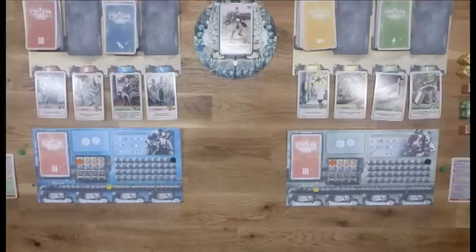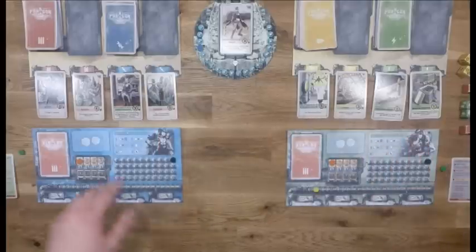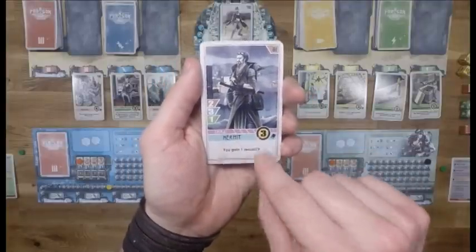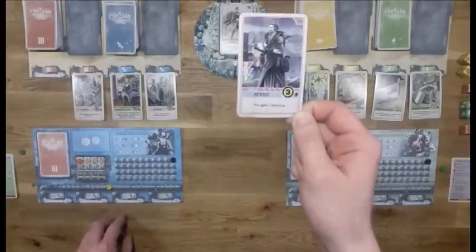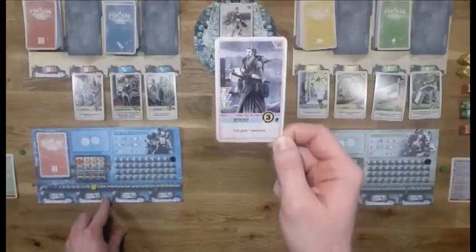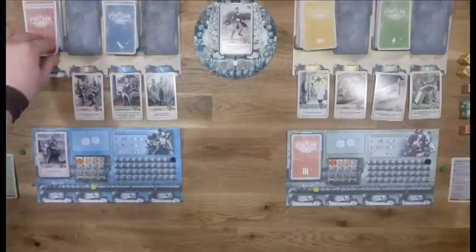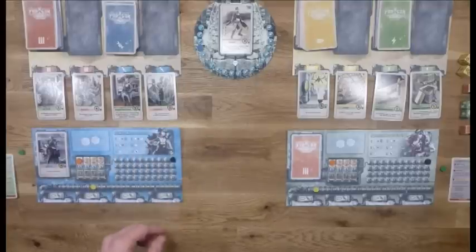Now I can do different actions. I can buy cards - soldier cards, civilians, structures, or events. Buying cards is done by paying the resources marked on the spot. This soldier over here costs three resources to buy. I'm going to buy the hermit for three resources, remove three from my tracker, and take the hermit. Since it's a soldier, soldiers go into this slot called the war host. Every time I buy something, I draw another card and reveal it so it's available for everyone to buy.